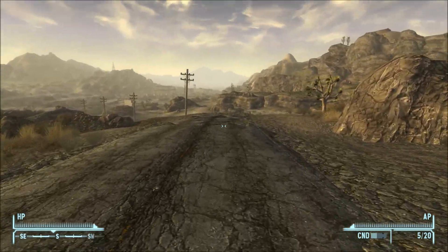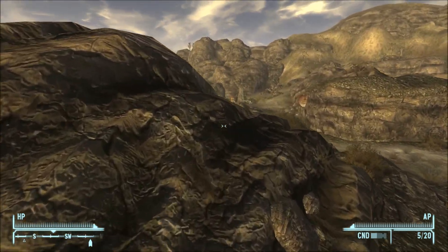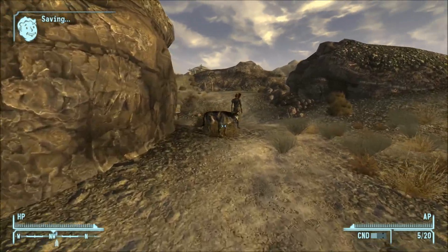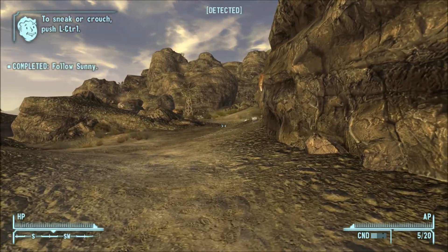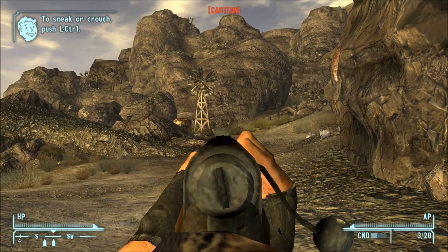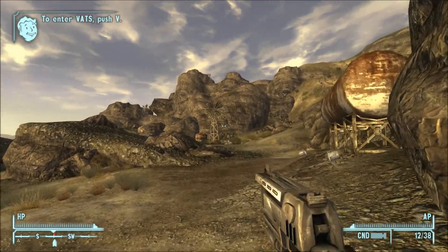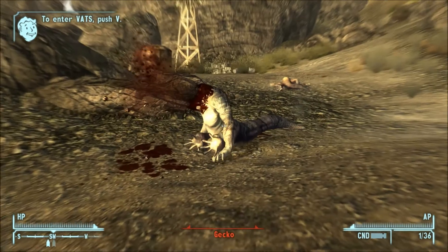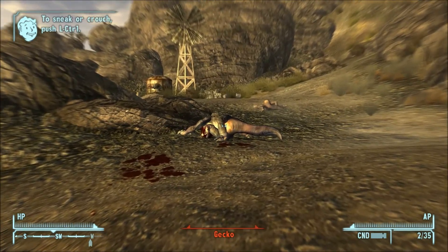From how many times I've done this, I know where to go — I have the entire route memorized. We're just going to come here and wait for Sunny because she is so slow. She tells us that we have some geckos over there, so we're going to shoot them at long range. Then we'll pull out our caravan shotgun and take them out at close range. That's very easy — you can easily take out the geckos just like that.